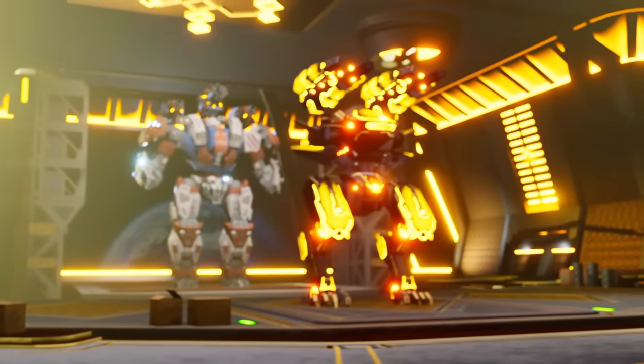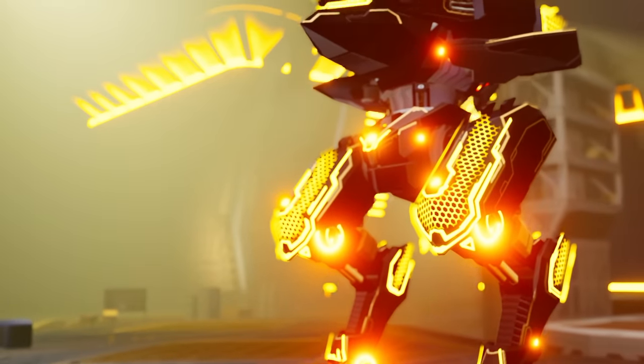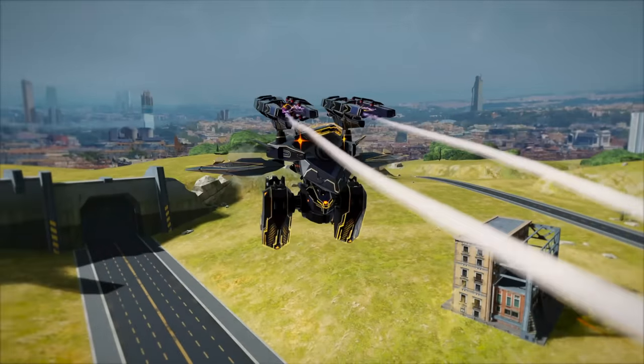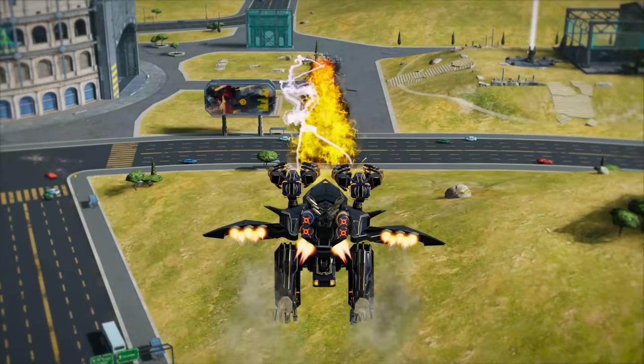While Ao Min conquers the skies of War Robots, its little brother Ao Jun is also getting a new version. Ultimate Ao Jun has more durability and stealth on takeoff and landing. Its built-in flamethrower is also more powerful, with an increased AoE and an accumulating blast effect on the enemy.